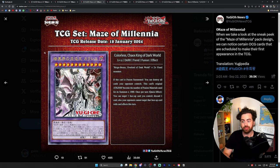Number 1: Colorless Chaos King of Dark World — a new Dark World card that can be summoned using multiple fiend monsters. It gains a thousand attack for each material, allows you to discard for effect, and gives the card targeting protection. This is probably going to be hard to bring out with Branded Fusion stuff because it's a level 12.